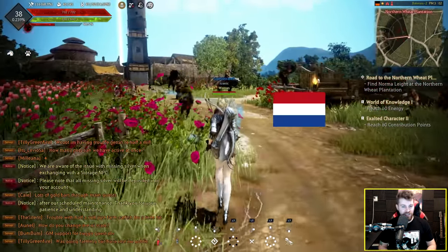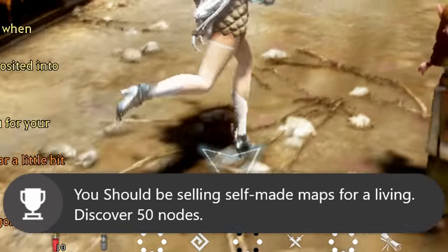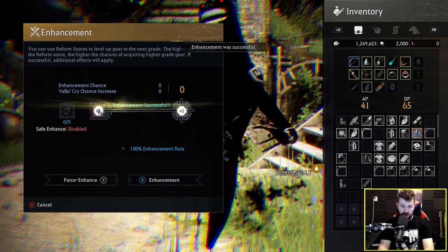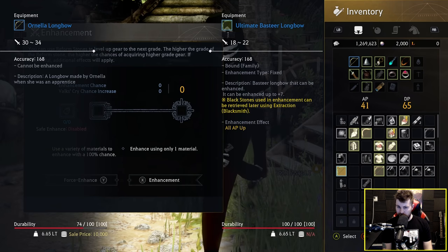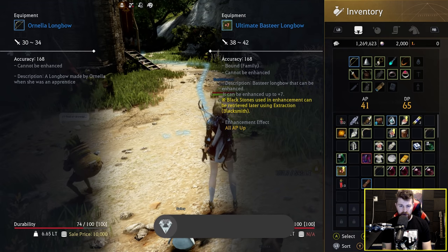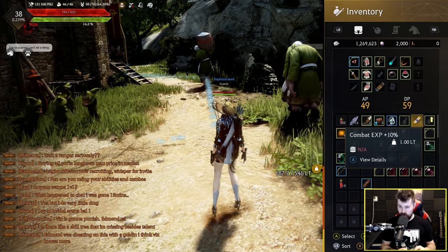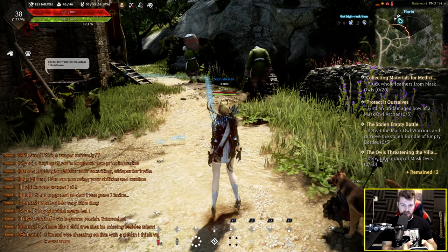I've always enjoyed this area of the game — the Northern Wheat Plantation area. It just looks so wholesome: lots of farms, windmills. It's a really cozy looking place, very colorful — reminds me a bit of Holland actually. Just got an Xbox achievement: 100 points for discovering 50 nodes. I'm going to upgrade three pieces of my Agerian armor to plus five because the enhancement is guaranteed at that point. It's also probably worth upgrading this Bastyr Longbow to plus seven — 38 to 42 AP.